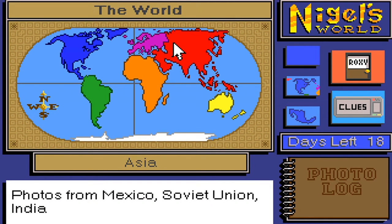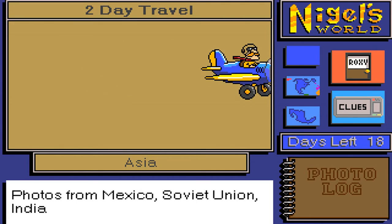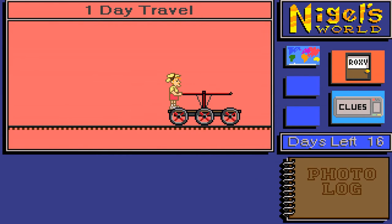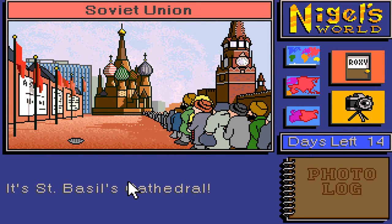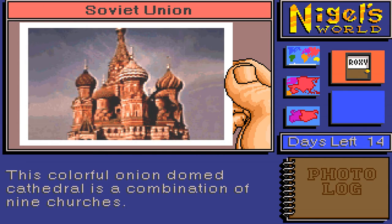Now we're going to go to Asia — Soviet Union will be in Asia by the looks of that map. Soviet Union! So we took the animal photo in Mexico, so we'll take the photo of the building in the Soviet Union. It's St. Basil's Cathedral — looks like there's a big line. Photo! 'The colourful onion-domed cathedral is a combination of nine churches.' Well there you go. Never been to Russia — I'd like to do that one day.